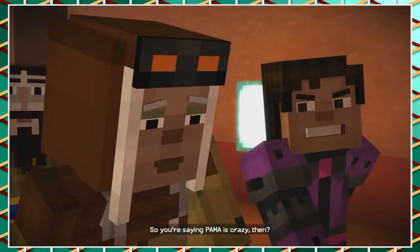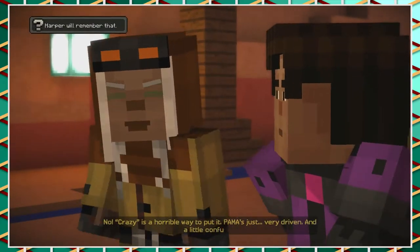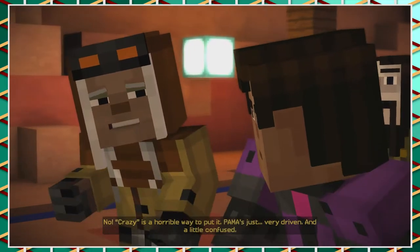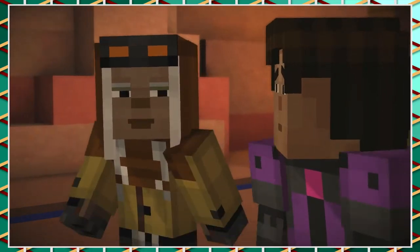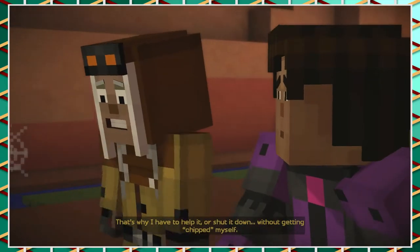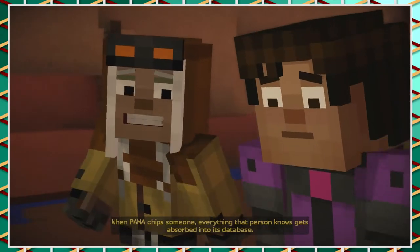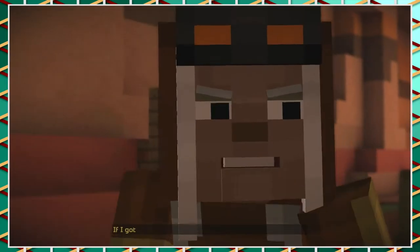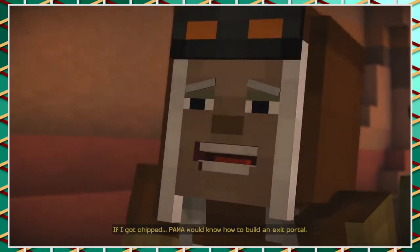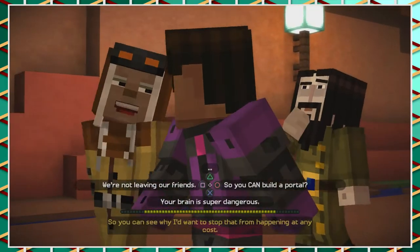You're saying Palmer is crazy then? Crazy is a horrible way to put it — Palmer's just very driven and a little confused. That's why I have to help it or shut it down without getting chipped myself. Palmer is going to chip someone — everything that person knows gets absorbed into its database. If I got chipped, Palmer would know how to build an exit portal. You can see why I'd want to stop that from happening at any cost.